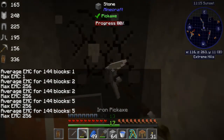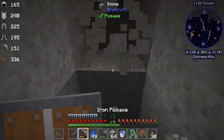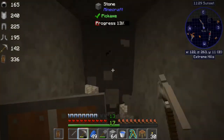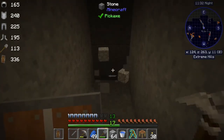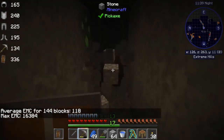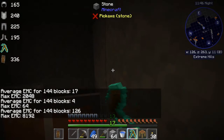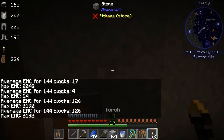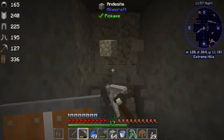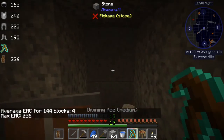We'll keep heading toward the emeralds. An emerald is basically worth two diamonds, a little bit more. Maybe I'll hit a cave. So there's our emerald. Gold. Diamonds this way. For this style of mining, extreme hills is preferred for sure. Let's make sure we're still headed toward it.